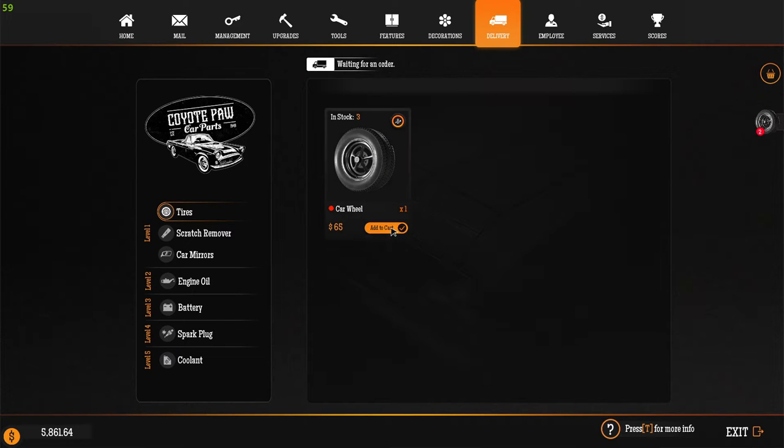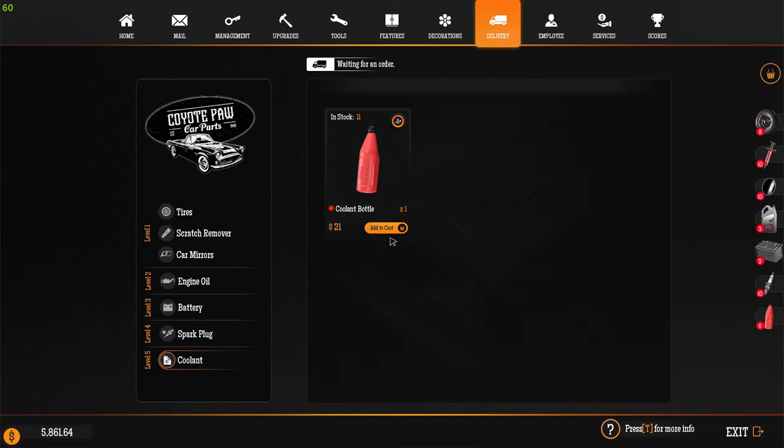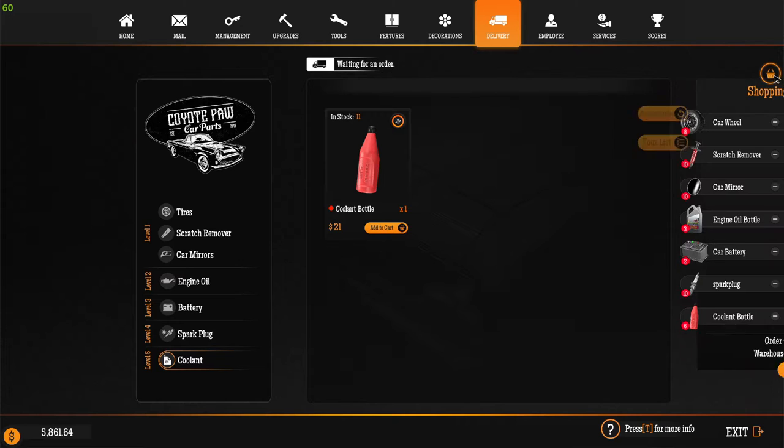I'm going to get about 8 tires, that should be fine for now. Scratch remover — I'm going to click 'Add to Cart' and grab about 10 of those. I'm going to grab some mirrors, I need some of those as well — about 10. And I'm going to grab some engine oil, batteries, just a few spark plugs, and some coolant. I'm going to click on the basket here.